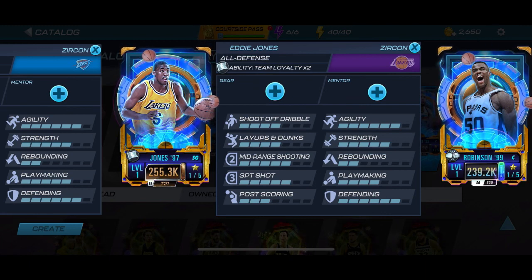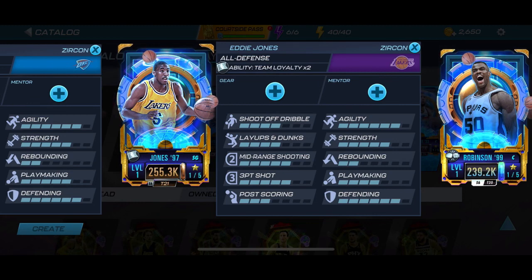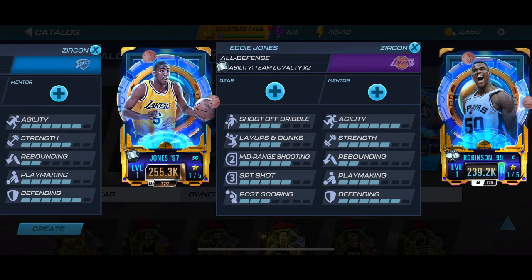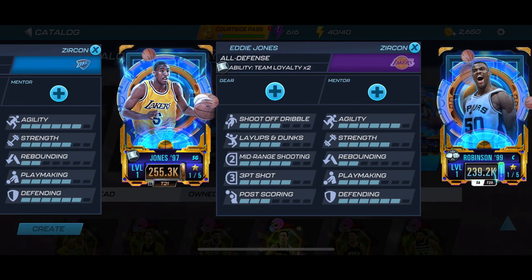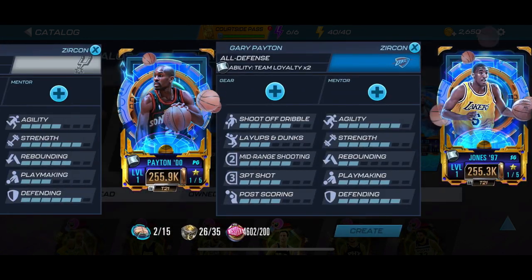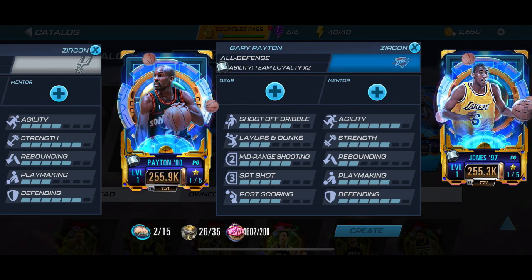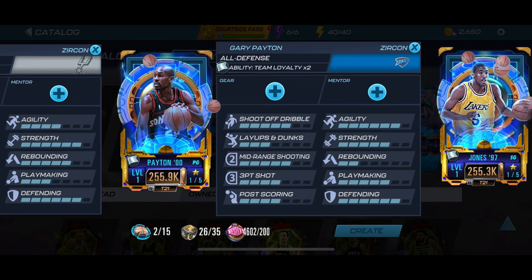I actually know Eddie Jones — a long time ago at a summer camp he was one of the directors, and he was telling us about his NBA career and everything, so that's gonna be pretty cool playing with him in the game. Kind of interesting that I have a personal connection with him. Now Gary Payton — this is a very good card, underrated, smooth shot, and he's also craftable. I may just craft him.